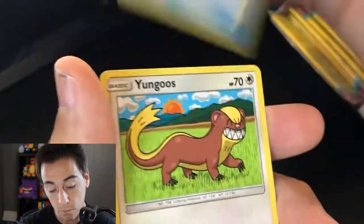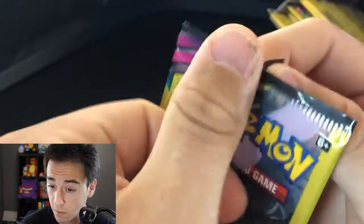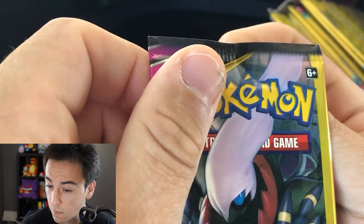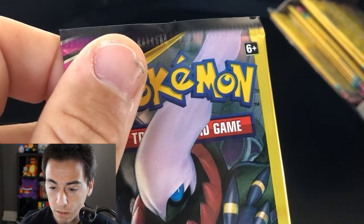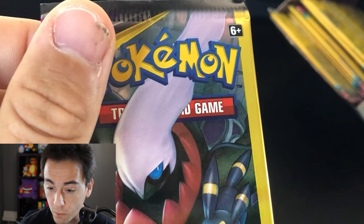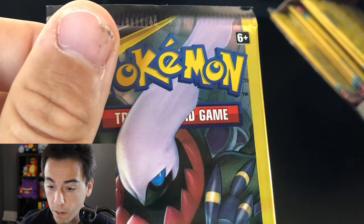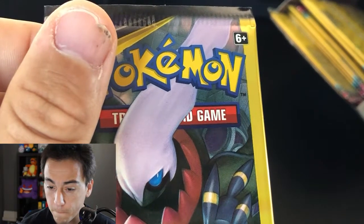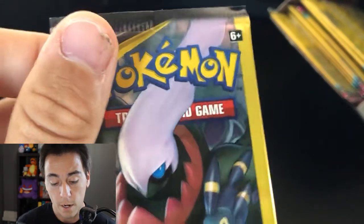Unidentified Fossil, Yangoose, and another Cryogonal. Next pack — dark energy, Wimpod, Darkrai-looking... actually let's check: it's not even in the top 10 on TCG Player. There's one for about three bucks. But I digress — let's get back into it.